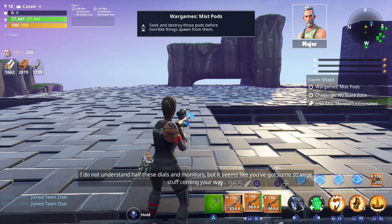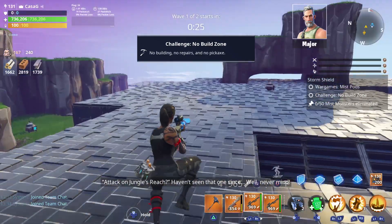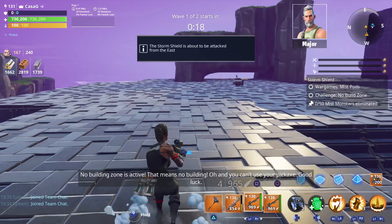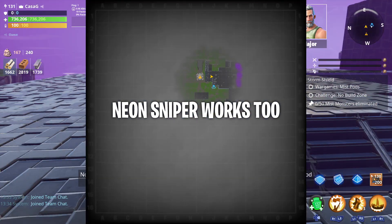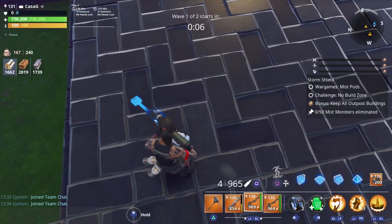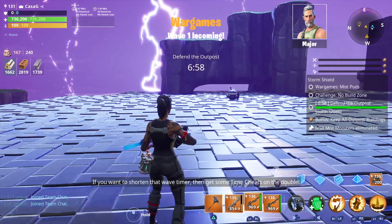I've actually run this before so I kind of know what I'm doing. Now the main thing you're going to want to do is when the mist pod spawns — a lot of people use their pickaxe to get it, a lot of people just shoot it with guns — but the best gun I think is the obliterator. You can shoot through walls with it. So as soon as the mist pod spawns, you want to go up close to it and shoot it. You can shoot it through the floor. You want to shoot it quickly because I think it's mini bosses that spawn out of it.